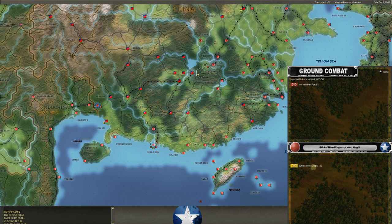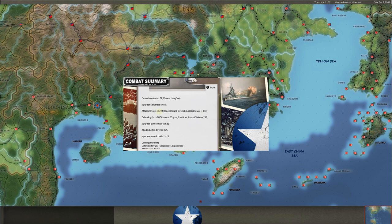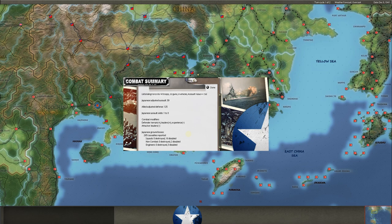52nd Chinese Corps — we're a little stronger here. I'm not even sure he can take that hex. When you look at the assault values that doesn't always tell the whole tale because the adjusted will be better for the Japanese — they have better commanders. But we ended up with a really nice adjusted; actually ours improved. This is down here outside of Nanning — we are dropping back to Nanning, but we actually got much the better of him here. He took 265 casualties; we took 43. Excellent.